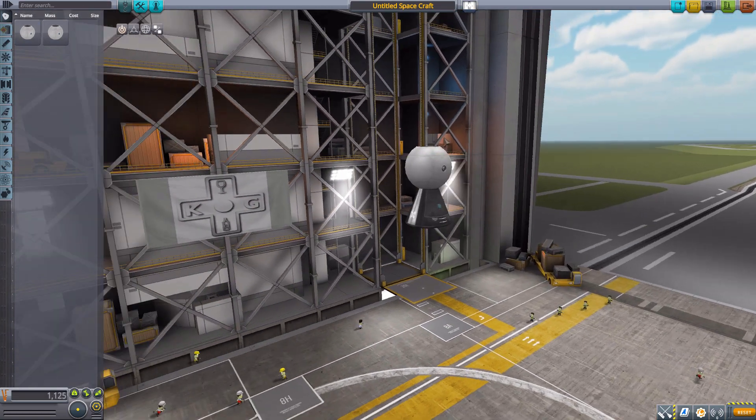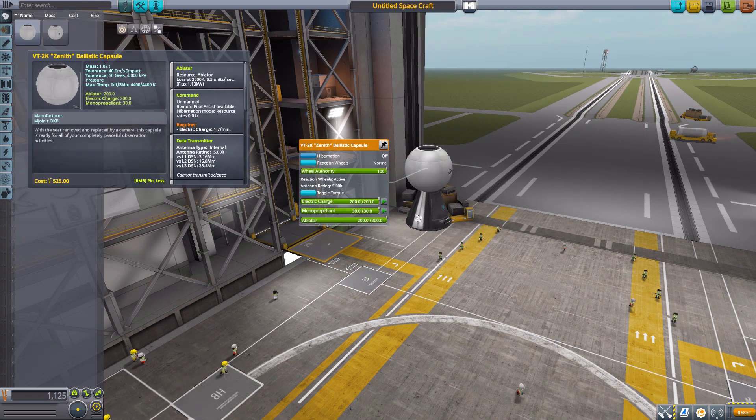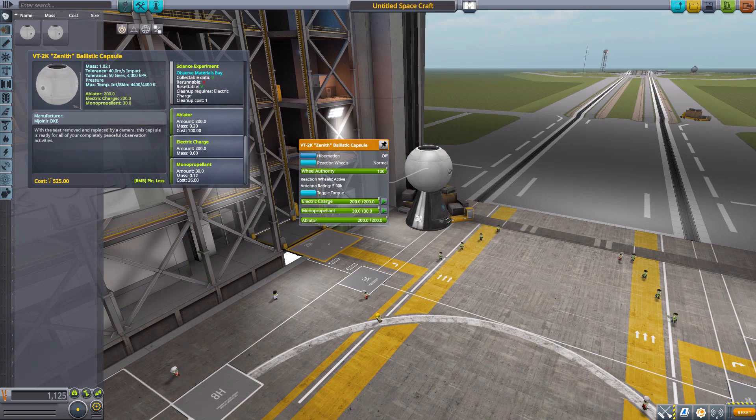The VT-2K is actually quite nice because it is an unmanned command pod, so you can start your Soviet Russian career without killing any Kerbals. Historically, this was how the Vostok program started, though technically it was less for science and more for being a spy satellite — it was the Cold War after all. It is a lovely little capsule with a built-in ablator, data transmitter, reaction wheel, SAS, and an observe material bay experiment since there's no crew inside. It has 200 electric charge and 30 mono propellant.